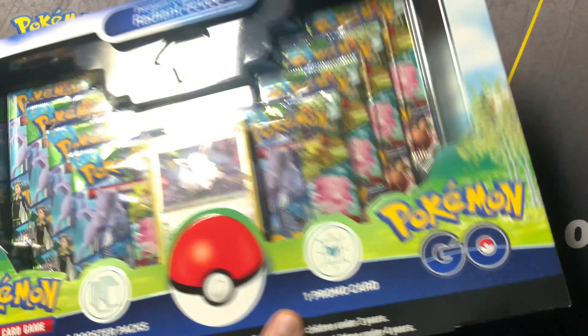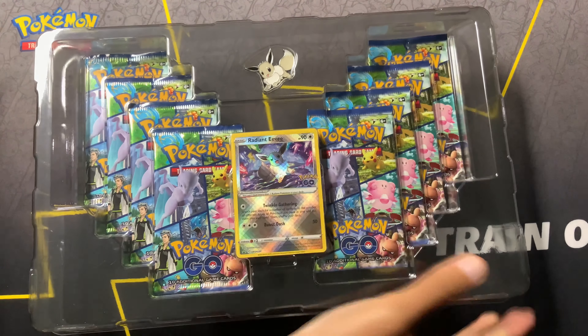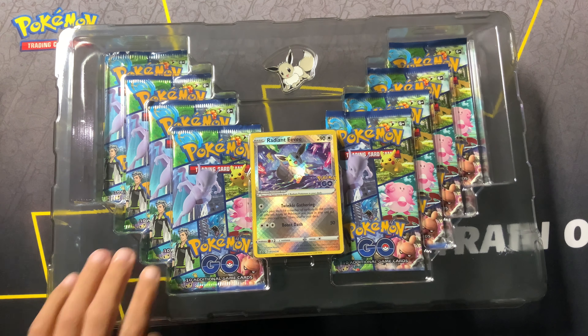I'm very excited to be opening this up because as you can see, you get a little shiny and you get a code for Pokemon Go. Taking a look, here are all of the Radiant Pokemon I have gotten in my collection so far: Heatran, Hawlucha, Greninja, Blastoise, and Venusaur.